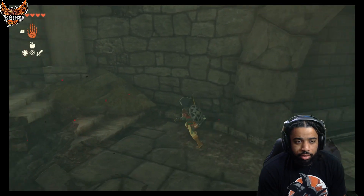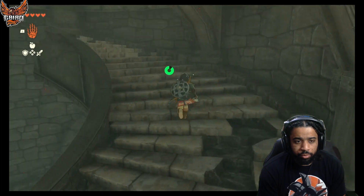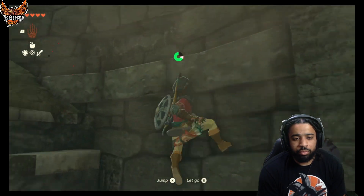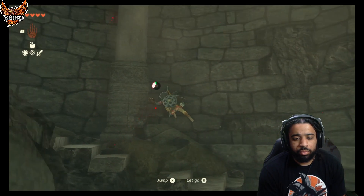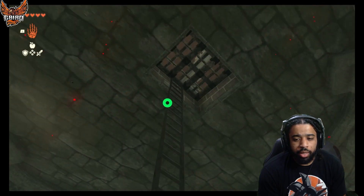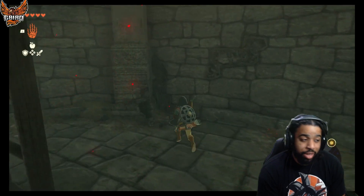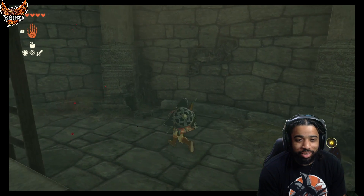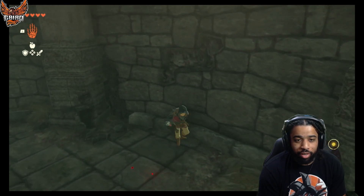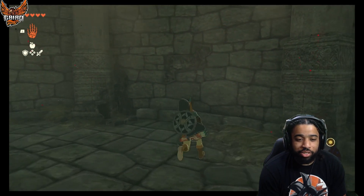There's a nice cooking pot in there too. Then right up here — it's right here, but it's not there for me anymore because I already got it. There's going to be a chest right here, and once you open that chest you're good to go. Open that chest and you will have a diamond.